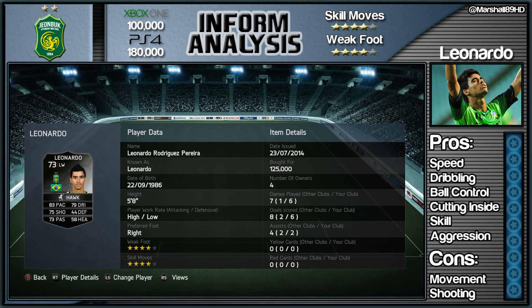Which players leave them in the comment section, and which players I've missed throughout the year that you want to see a review on. Anyways, cracking on with this Leonardo review. If you do want some coins head over to UFIFA.com and use the code M89 — that will get you 5% off. Every link you need is in the description below.